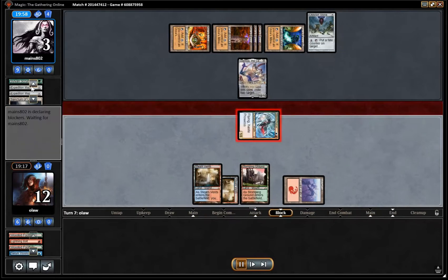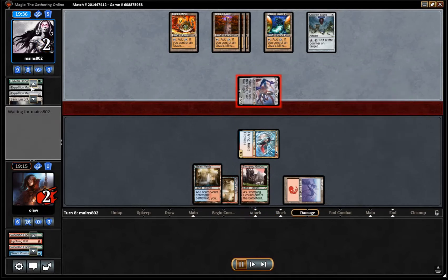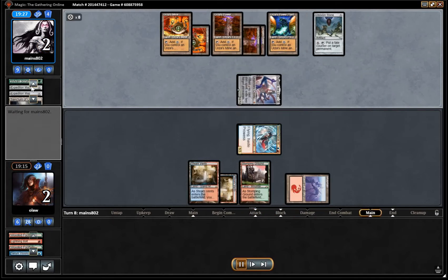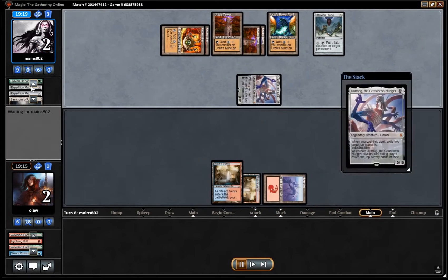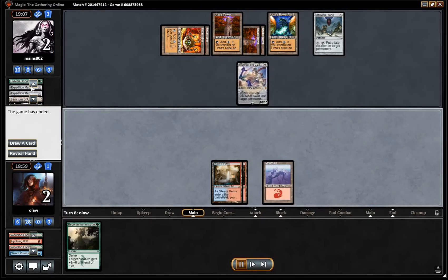We have another Storm Chaser, so we can attack for 1 here, but it's not quite enough. Our opponent is down to 10. There is a second Ulamog which exiles our creature and our land, and we drop Become Immense — so a lot closer than it could have been.